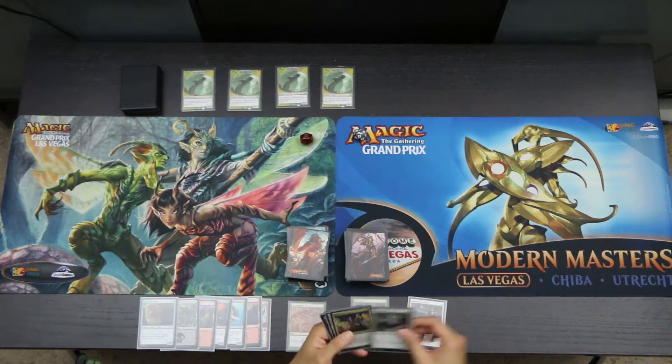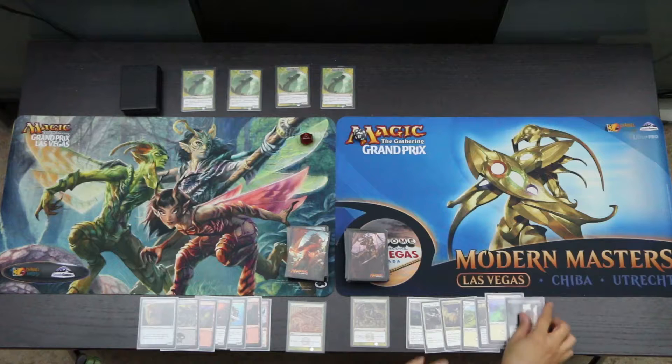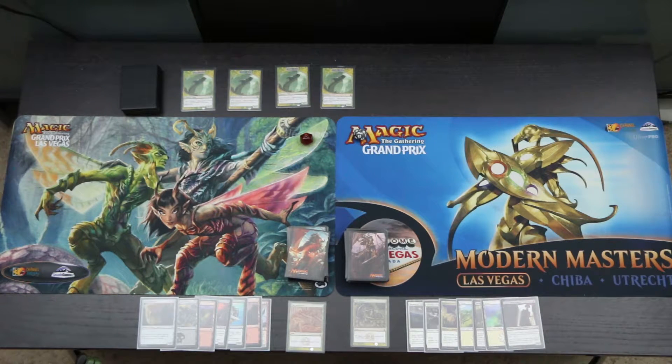Vraska has a Moment of Triumph, a Skyblade of the Legion, Legion Lieutenant, Plains, Vraska's Conquistador, Plains, and Dusk Legion Zealot. We can only cast one card with this hand; however, because we do have two mana and the ability to loot with the Harvester, we'll keep this hoping to draw a Swamp and live on the white spells for now.